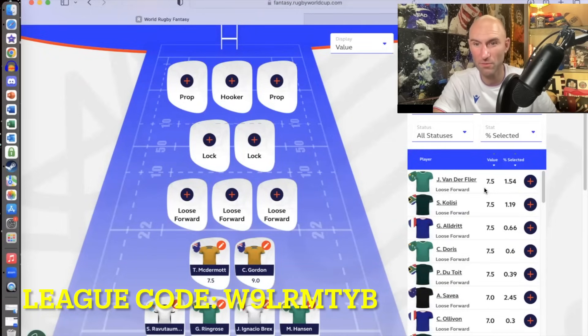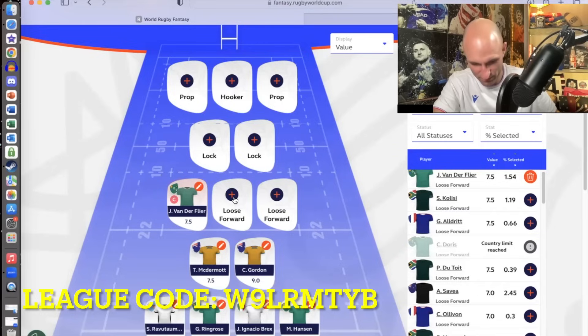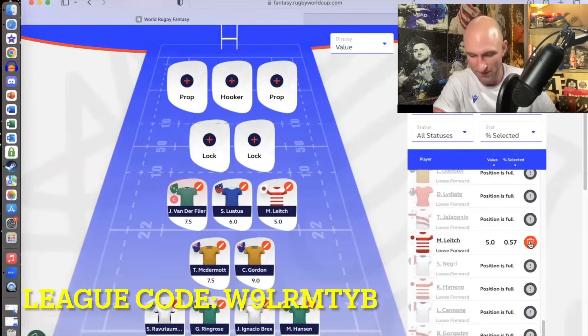Up into the loose forwards — Josh van der Flier is the most expensive, alongside Kolisi, Aldridge, Doris, Pieter-Steph du Toit — awesome players. I'm going to splash out and take Josh van der Flier, probably make him my captain a bit later to double up the points. For my next loose forward, I'm going to go for Luatua of Samoa — he's going to go through a stack of tackles, play a lot of minutes, set up a lot of tries. At six points, an absolute steal, especially because they're playing Chile in that first game. And I'm going to go for Michael Leach at five — an even bigger bargain. Japan are playing Chile first up and he is very creative, often used out wide on the wing as well.